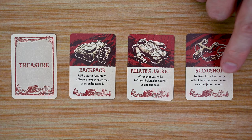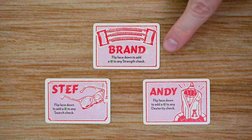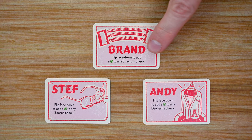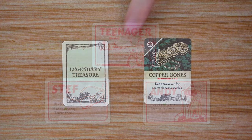The Goonie players also have access to the teenager cards: Bran, Steph, and Andy. Each is a single-use card that when used is flipped over, giving that player an additional green d12 die, up to the maximum of three dice they can roll. Once flipped, there are certain points in the game where players can flip these cards back face-up, which I'll explain more later.